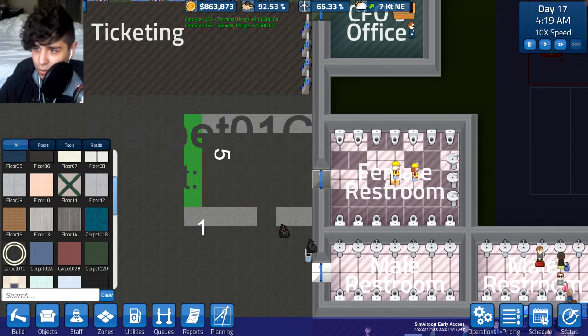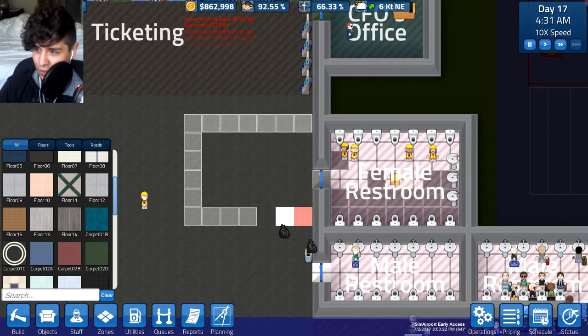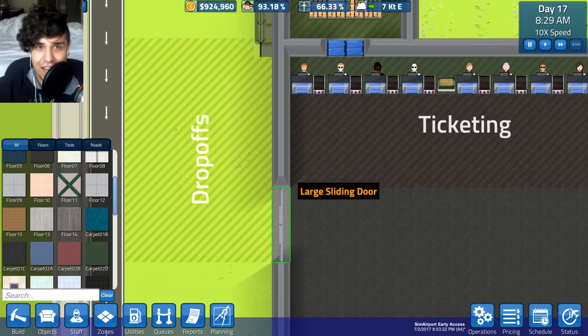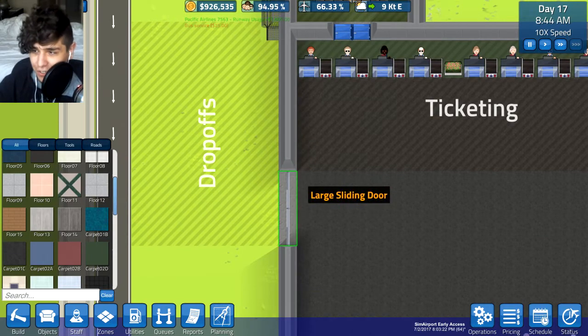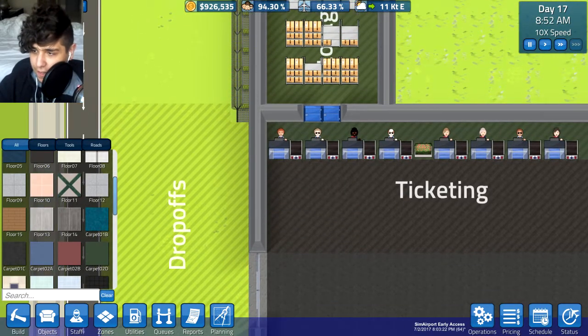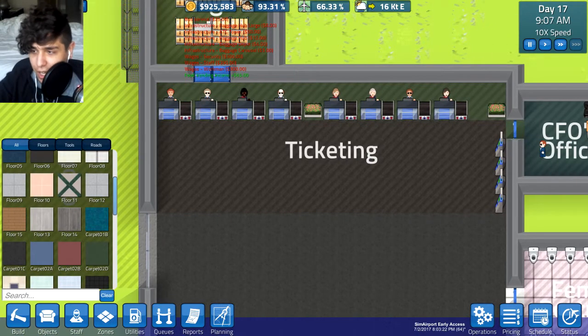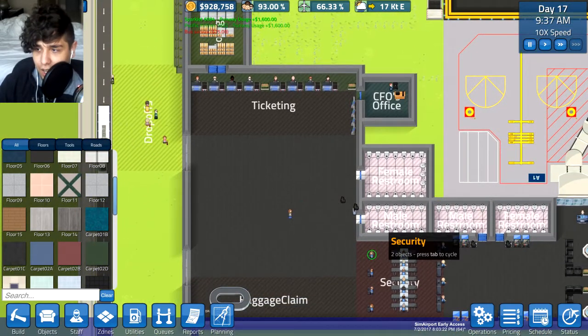What already exists? I can see what exists and this carpet does not exist in that area. I'm also going to move this large sliding door over here. We almost have a million dollars — anyway, getting distracted. So I'll move this door up here, and then I'm going to start the new security area right below the ticketing area, which lets me put a bunch of ticketing kiosks right next to the queue for the security area, and it's going to look real nice.